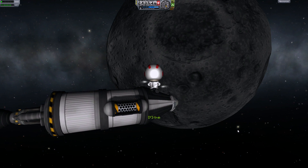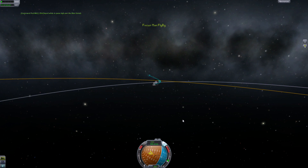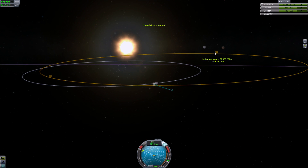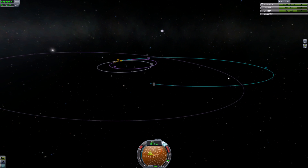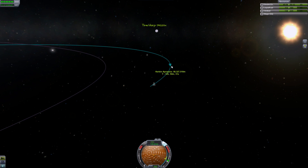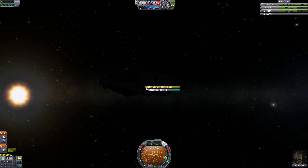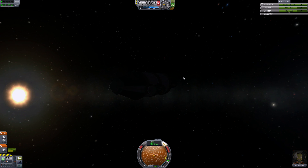Let's get back inside and board. We still have one unused goo canister but I want to save that for when we are at apoapsis because I want to collect science data out there too, just to see if there's a difference. Two days until apoapsis - so Bill has to live a long while in his small pod. He's a brave Kerbalnaught. Let's observe the unused canister - he still feels right at home - but we didn't get a lot of science data so no point doing that out here.